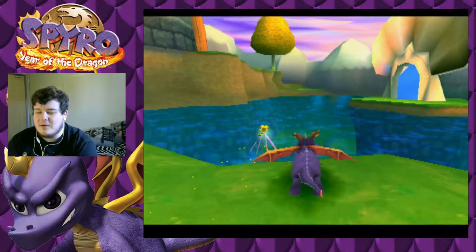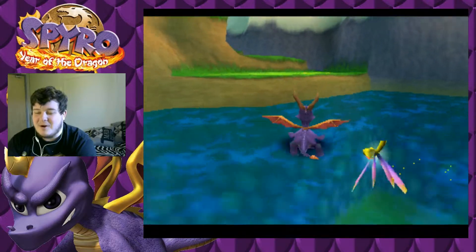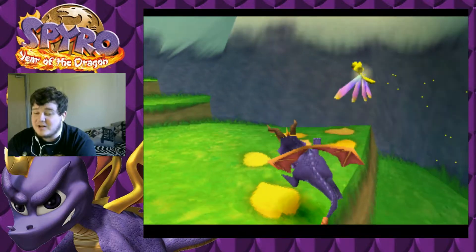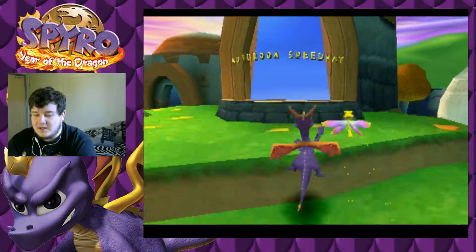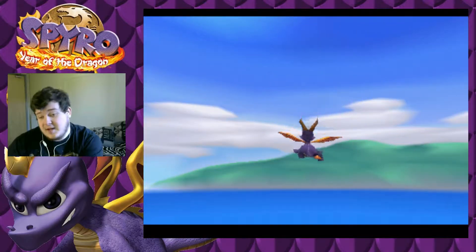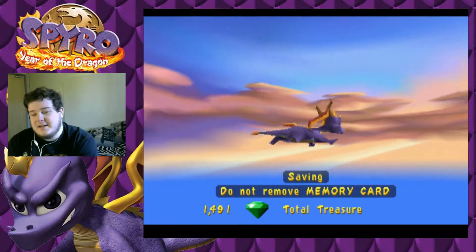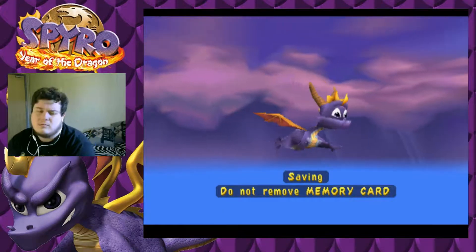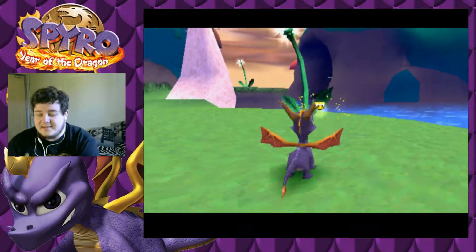Hello everyone, Wolfpack, and welcome back. This is another Spyro Year of the Dragon playthrough and we're going straight in because we've got a lot to do today. First of all we're going to do the Speedway — it's Mushroom Speedway — and we're going to do the Time Trial or the race first, whichever one comes up first on the list.